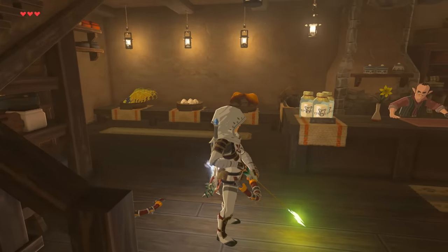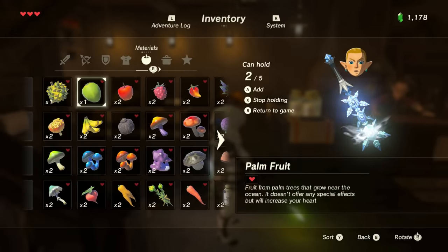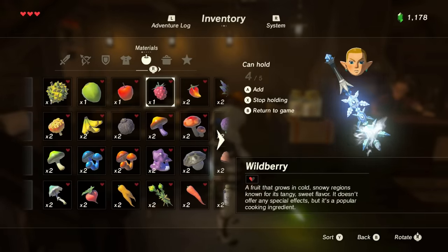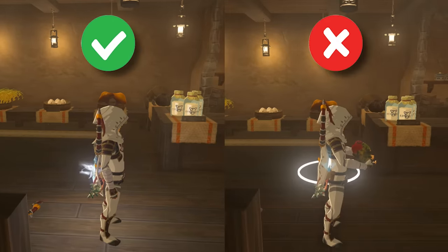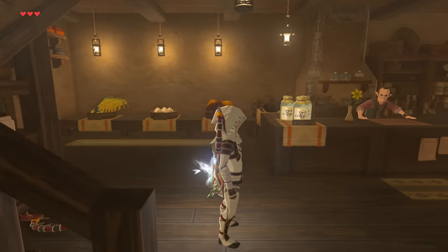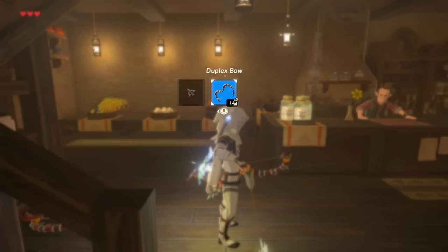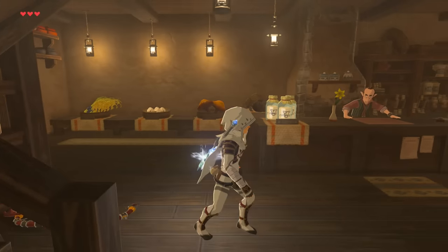Now go to the materials tab and hold four different items in your hands. Exit the menu, and if Link puts his arms down, you smuggled successfully. If he held these items in his hands, try this process again — you don't want to see the items in your hands. Now hold ZR, then D-pad right, and unequip the bow. If done correctly, you'll now be smuggling four items and not be overloaded anymore.